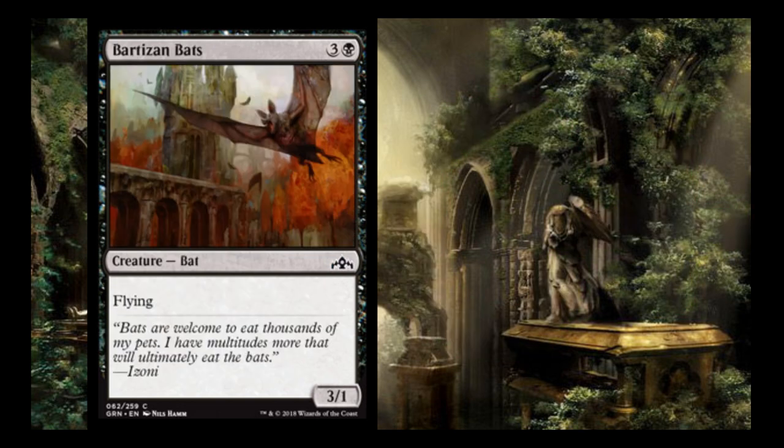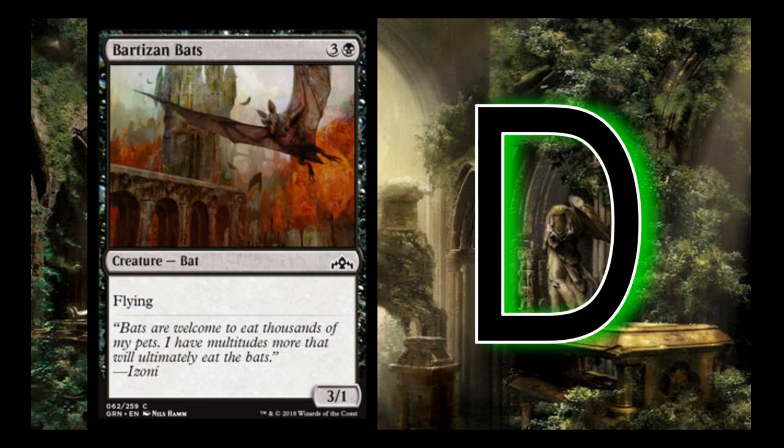Bartizan Bats is 3 and a black for a flying 3/1 — notably worse than the other 4/1 flyer we saw earlier. I consider it a D. I don't really have any interest in running a 3/1 flyer for 4 mana unless I really need to get in the air, such as having multiple menace effects.